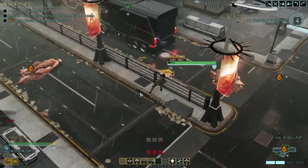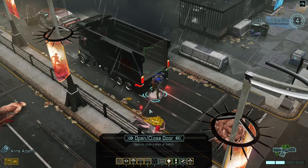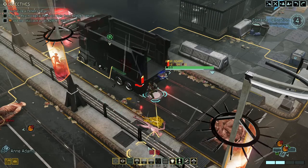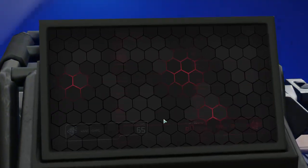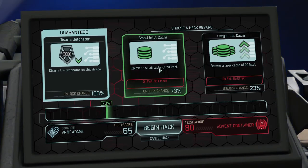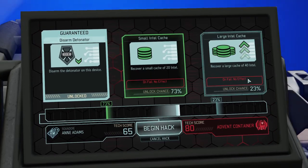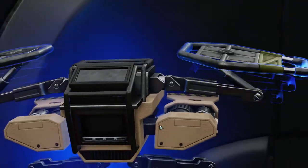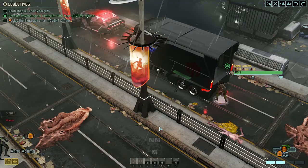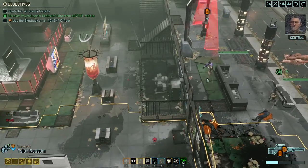That means you come in here, open the door, and hack. Okay, so far so good. Small intel cache - let's go for the 73% chance. I don't think we would have gotten that one. Nope. 20 intel - not bad. It's very good.